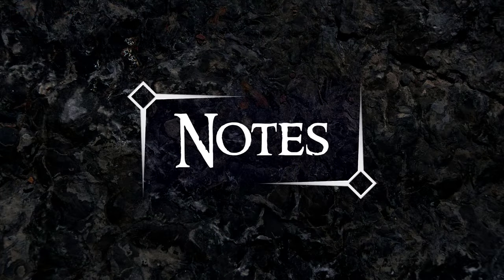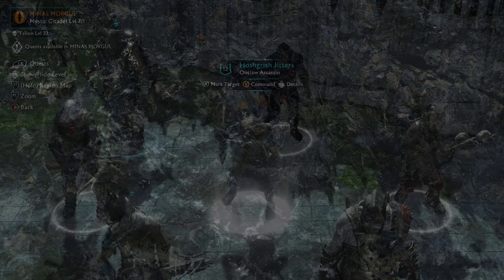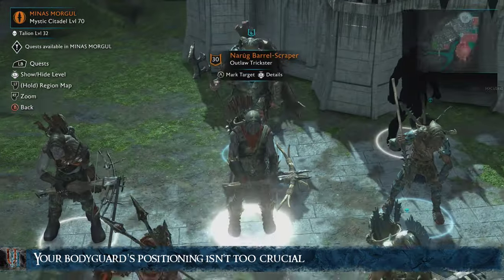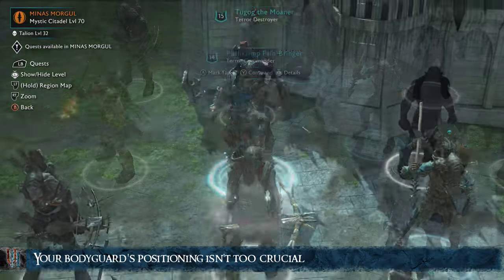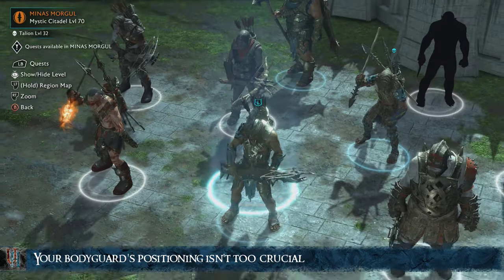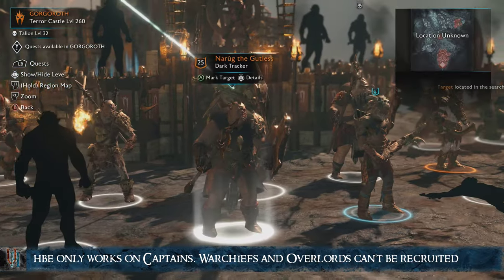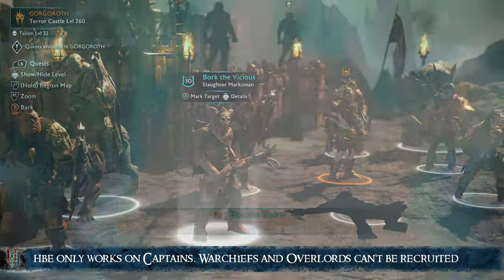Let's go over some important notes before you try this out. It doesn't matter if our bodyguard is right next to, above, or below the target, as long as we can scroll between the two. This glitch only works on captains — Warchiefs and overlords will not allow you to recruit them.